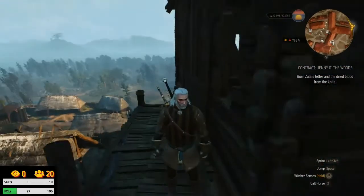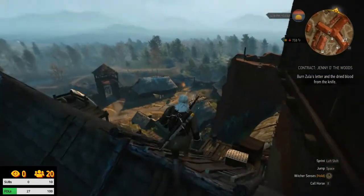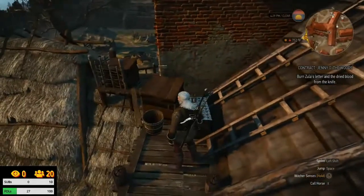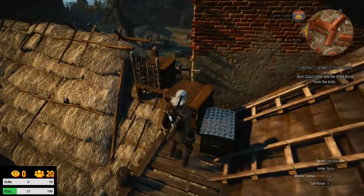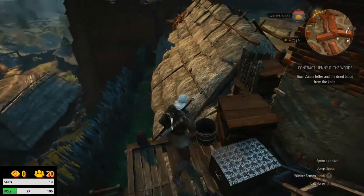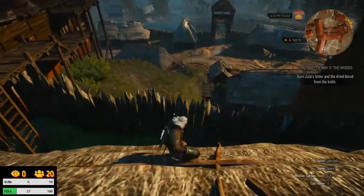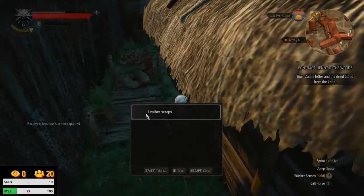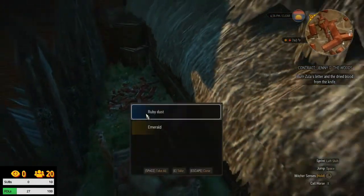Evidently we can't get in anywhere over there. Okay, fine. We come down here, and we get over here and then we slide down here — wee! And then there's supposed to be some more meteorite ore in this area.